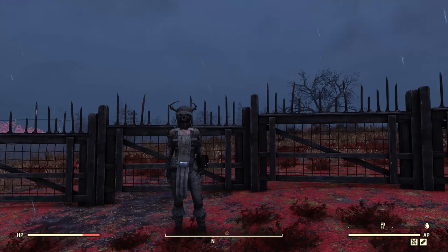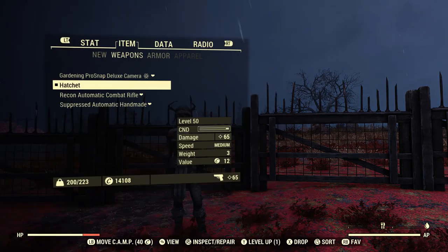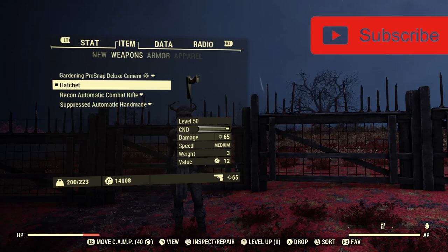Hey guys, Notorious here and welcome back to another Fallout 76 weapon guide. Today we're going to be going over the hatchet. You can craft the hatchet and the max you can craft it or find it is level 50.